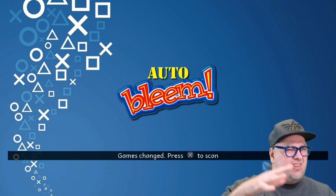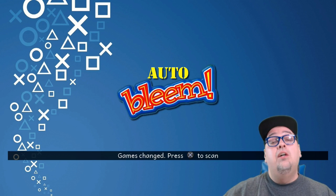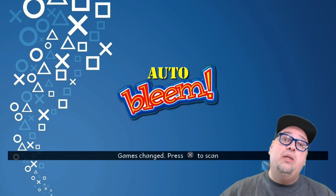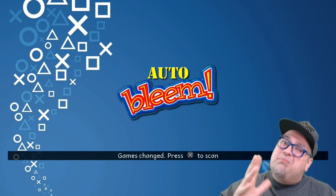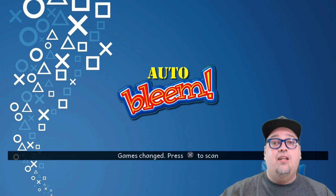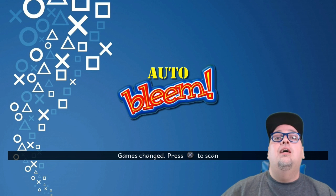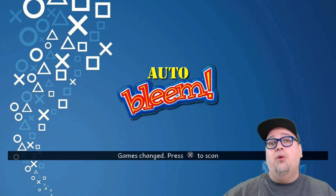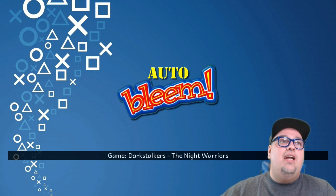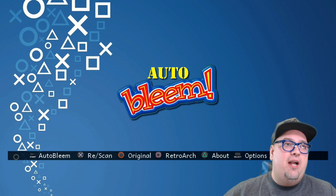Every time you change games it's going to recognize that something was added or removed and it'll ask you to rescan the system. It does have databases built in with box art for the games. With this ready-to-build setup it has 3D box art for North American release games, which is pretty sweet. The previous version of Auto Bleem had lower resolution standard box art. That's why I really love this ready-to-build setup — the 3D box art looks really good. Hopefully future versions incorporate that for all regions.